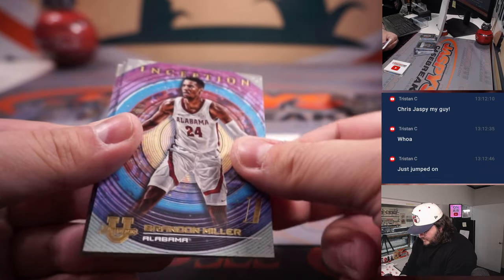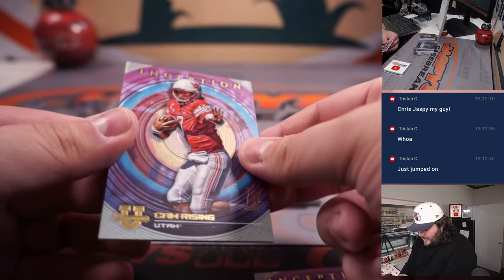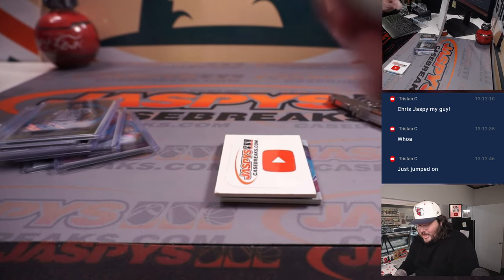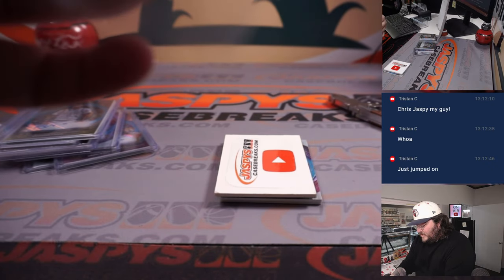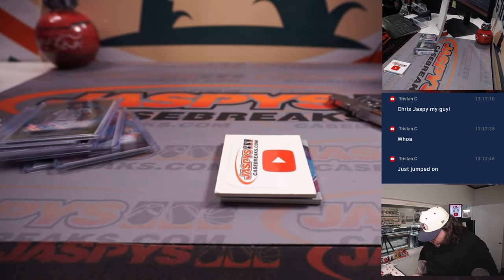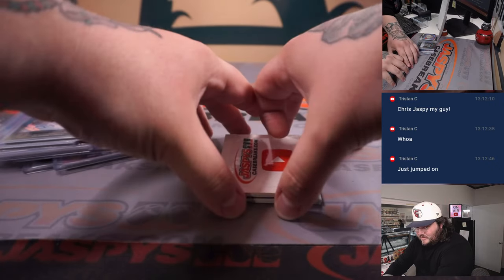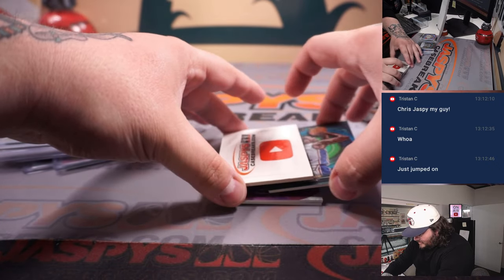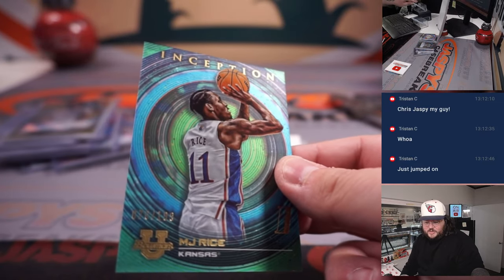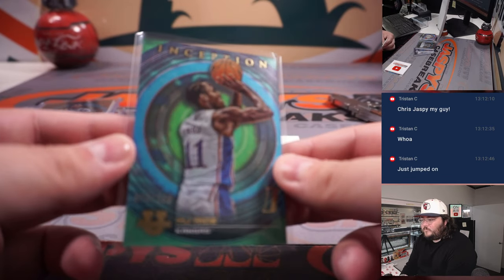Trace Jackson-Davis, Brandon Miller, JJ Starling, and a Cam Rising. Brandon Miller — likely top-three pick in this draft — would be a not-too-bad consolation prize. Got an MJ Rice, 70 out of 199. M for MJ, going to Jonathan — on the teal.